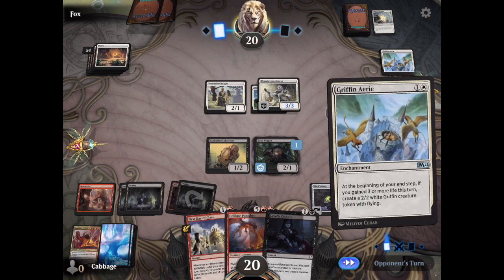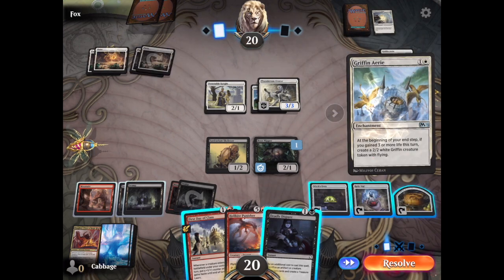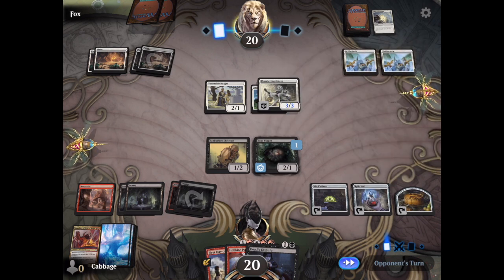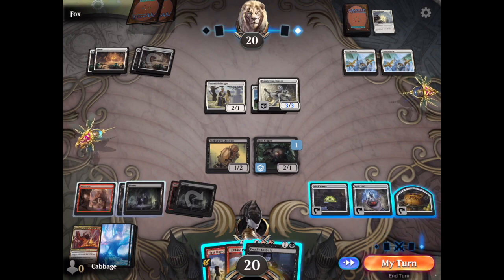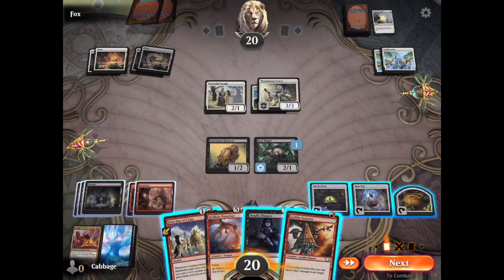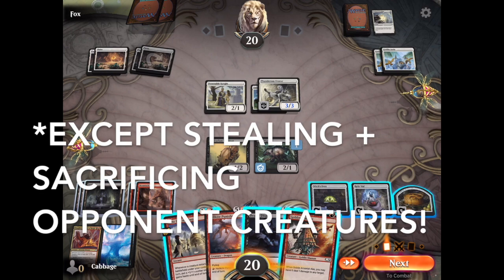We'll pass my turn. Gryphon Airy — that's one of the less favorite enchantments I like to go against. I've been playing this deck a lot lately, but I picked this fight because I feel like it demonstrates everything that this deck is capable of doing.